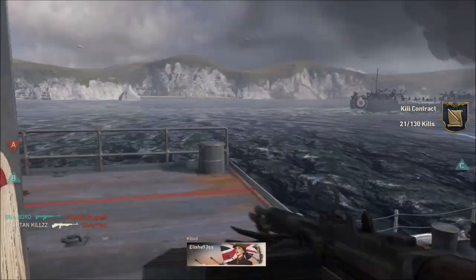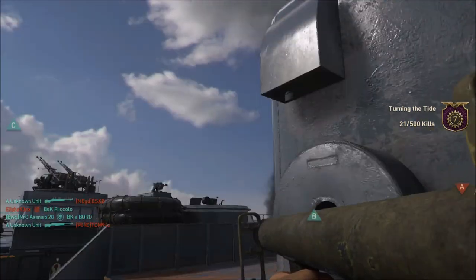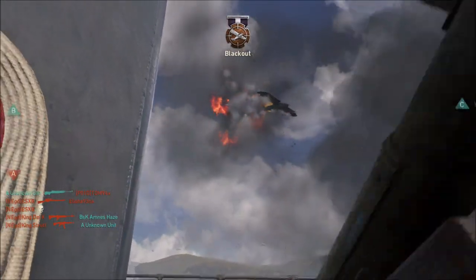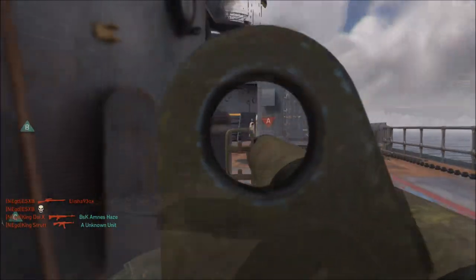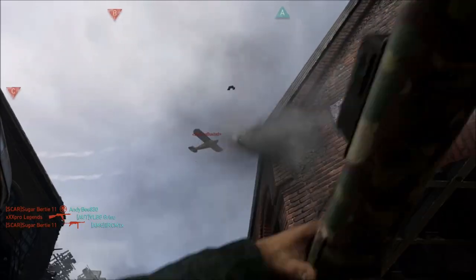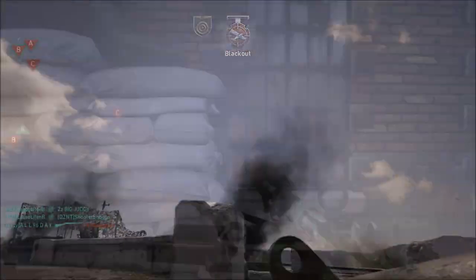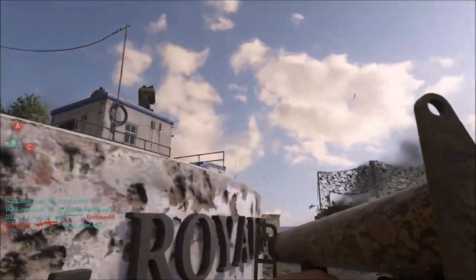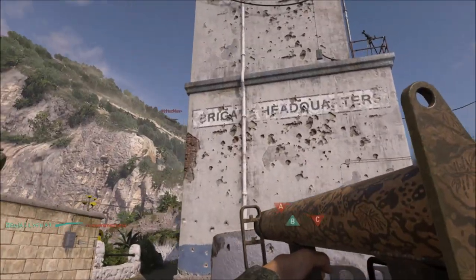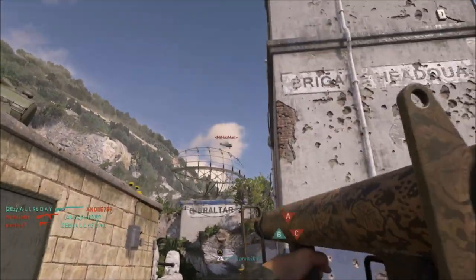The only other difficult thing with this is the aiming. When you aim at an enemy score streak you can see two little points — kind of a rectangle. It's the top dot reticle that you need to be aiming with, not the bottom one. There are two in total, but it's the top one you need to go with. You need to get your trajectory right as well, and once you get used to it you can actually get some long distance ones — it's really not a problem.